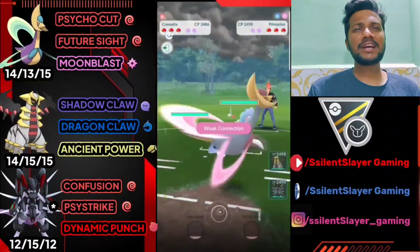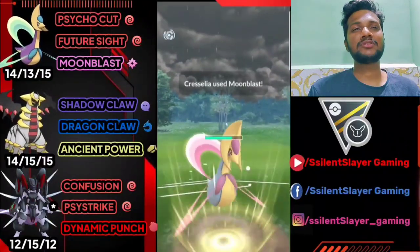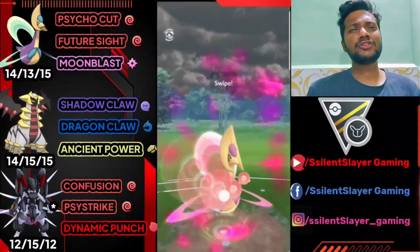It's Cresselia versus Primarina — kind of an average start. Primarina is like the Azumarill of Ultra League. I hope I get the Grass Knot here so I can easily finish Primarina. Let's go for the Moonblast. Opponent thought I had Grass Knot and used their first shield. Let's go for Future Sight and see.